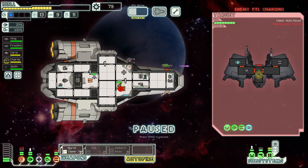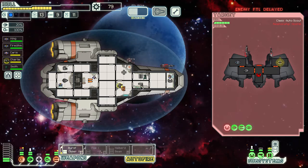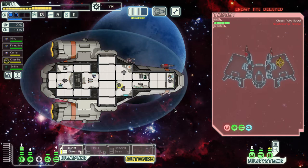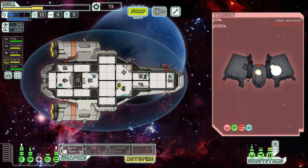We took some damage — shields are down by one bubble. Fortunately our burst laser stayed up because of that extra power bar acting as a buffer. We took out their piloting. We need to focus on their weapons because I don't want to take more damage. They're cloaking again. Since they have no crew they don't repair very fast. We need hull repairs soon — we're in danger, but there they go, they're down.